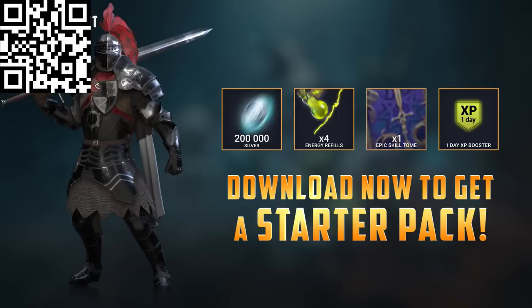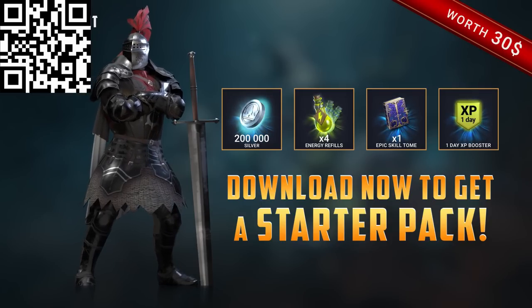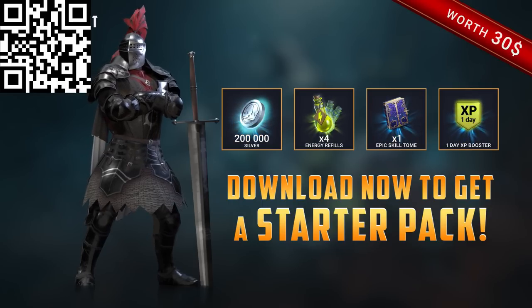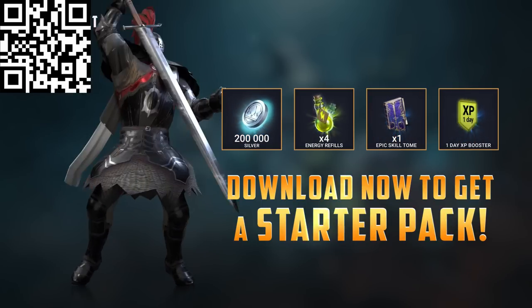With all this exciting stuff and more coming to RAID, if you haven't already started playing yet, then what are you waiting for? Make sure you use my link in the description or scan my QR code on screen right now to get these insane bonuses. Champion Knight Errant from the Banner Lords faction and a number of other useful boosts are yours if you scan my code.